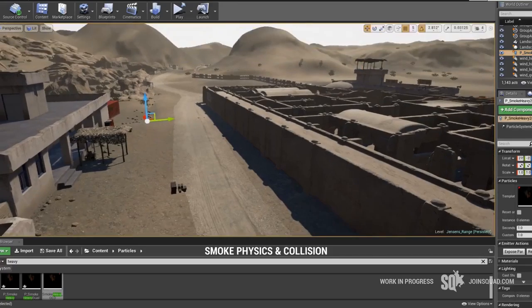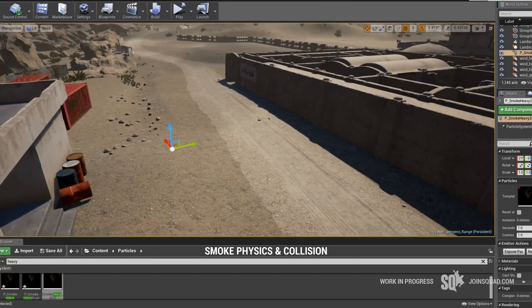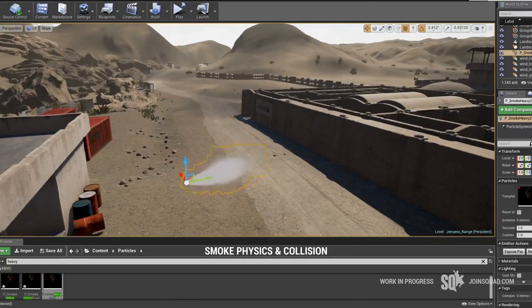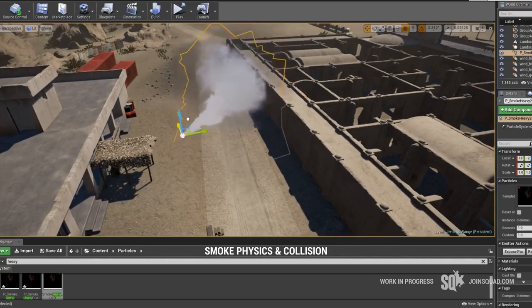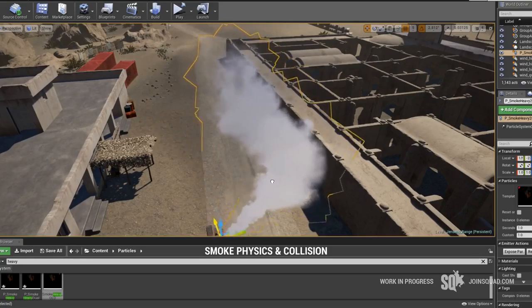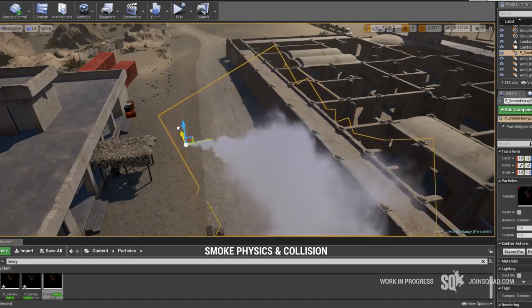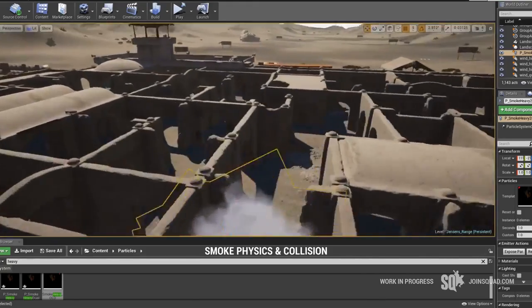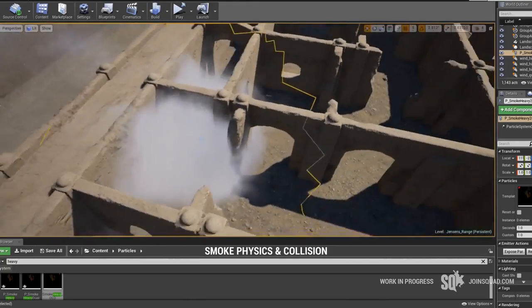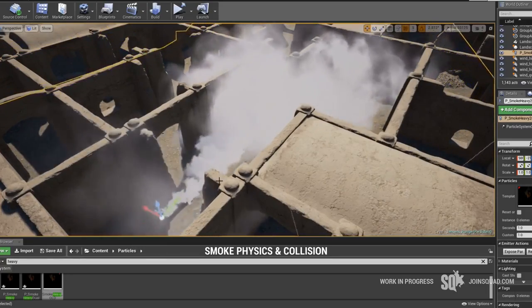The new smoke effect, however, reacts in a completely different way. First of all, the smoke is always projected towards where the fuse is landing. Secondly, the smoke will always collide against any surface or confinements. This plays a big role in interiors, because now you're going to have to calculate where your grenade is pointing for different results.